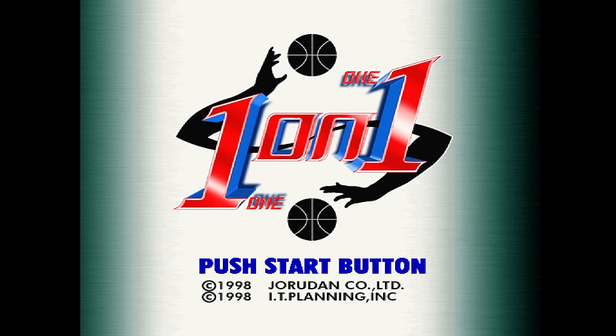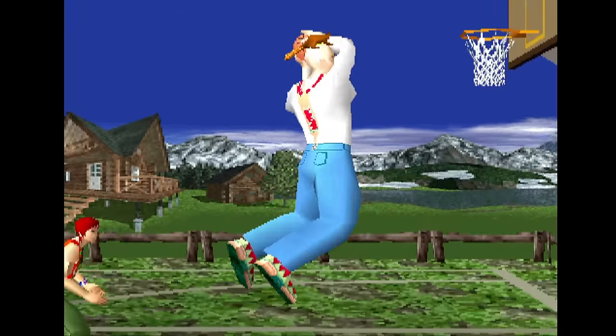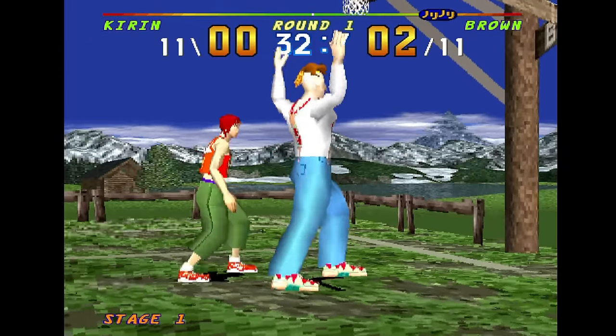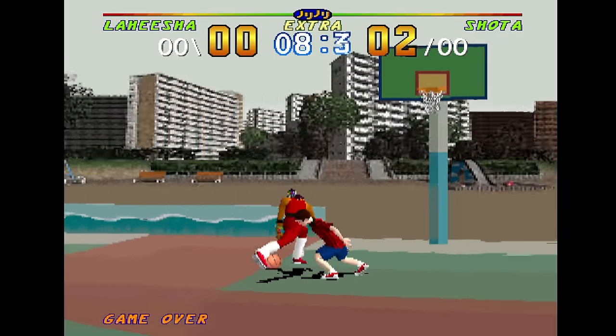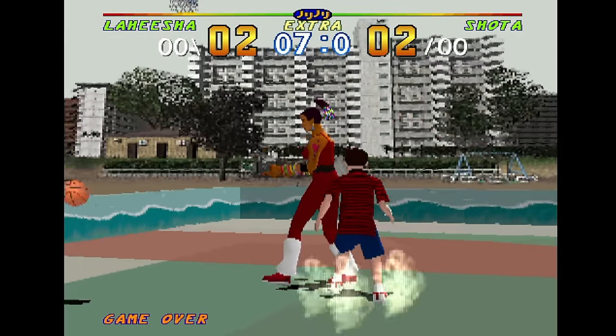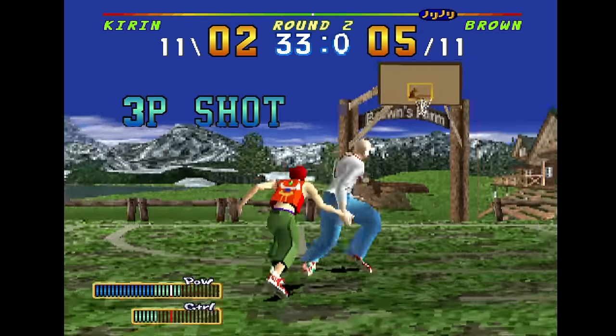First up is a game called One-on-One from Jorudan, which was only released in Japan. It's a one-on-one basketball game with crazy characters and less than intuitive control. The game runs not only in high resolution but also at 60 frames per second. The cutaways slow down to 30 frames per second for dramatic effect, but otherwise this one is silky smooth.